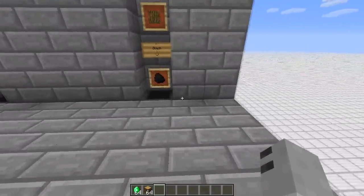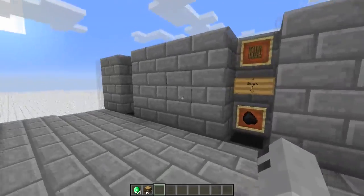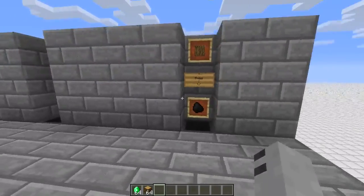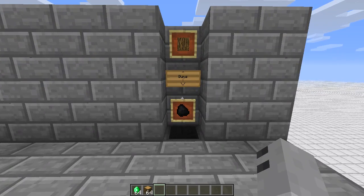What have we got? We've got the comparators, we've got hoppers, trap chests, analog signals — all of this awesome stuff that they've now put into Minecraft, and yeah, it's pretty cool.